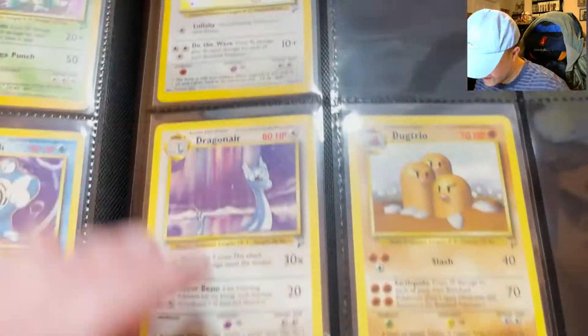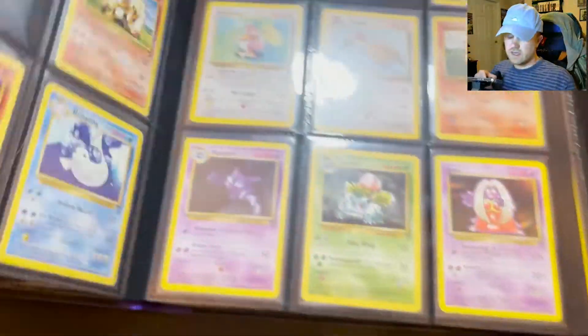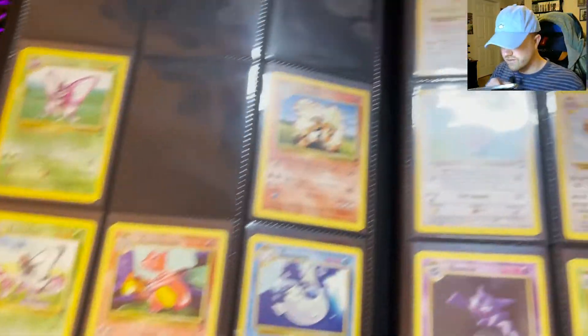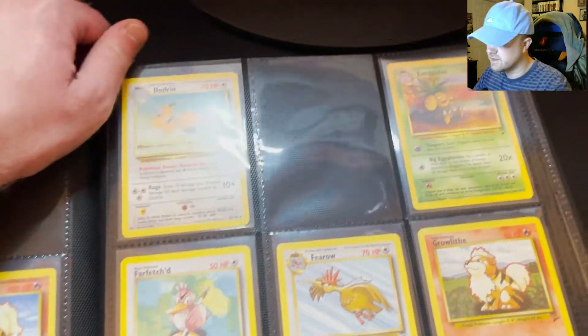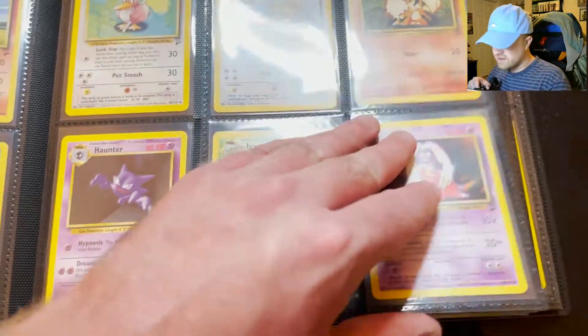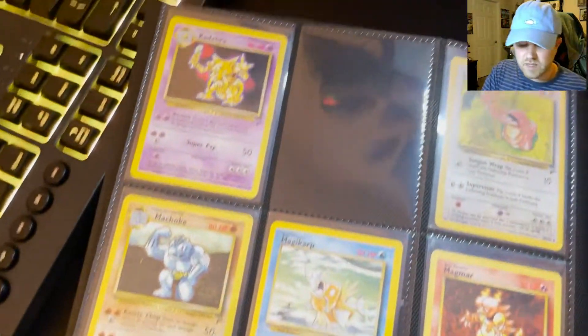Then we get on to the rares. There's Dragonair, Dugtrio, and they're in number order. I'm working hard and getting very close. It might not seem like it in some parts of this, but I'm getting closer than I was a long time ago. This page is almost full.